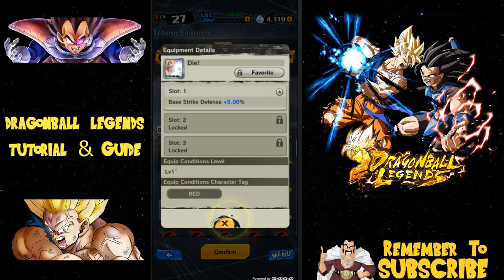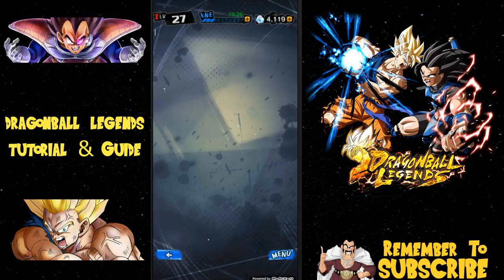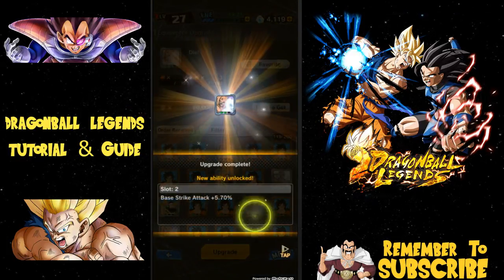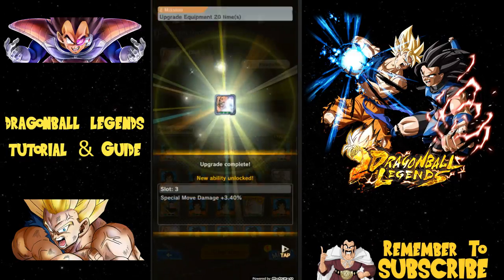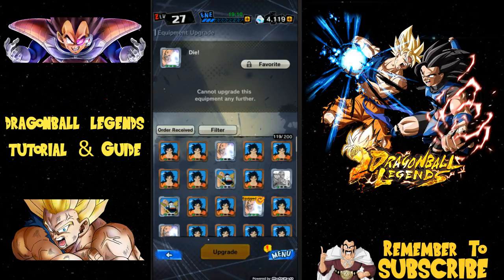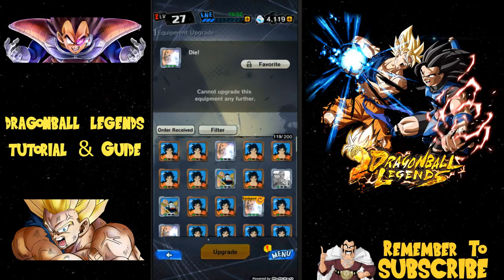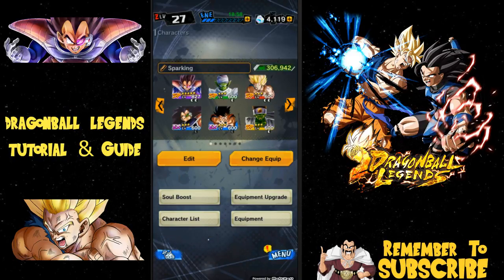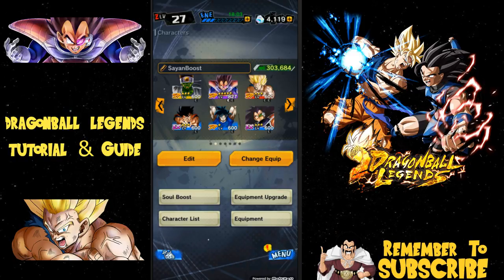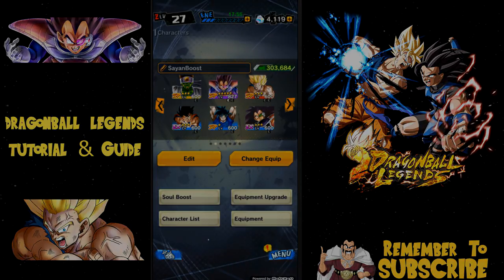I can select different items for other characters too. For Goku — base strike defense — I select it and upgrade it to make it more useful. I ended up with base strike attack plus 5% and special move damage of 3.4, plus a Z mission from it — not bad. That's pretty much how you set up items and soul boosting: you need items for soul boosting, items for ascending, and then attach equipment to your characters based on the team you're building. I'm 11 minutes in so I'll cover team building in a separate video. Let me know if this was helpful — thank you for watching, I'll catch you in the next video.